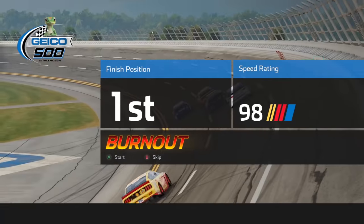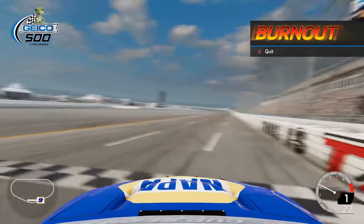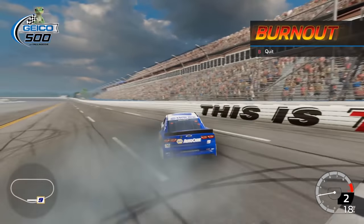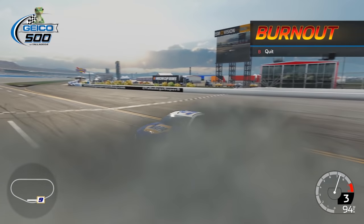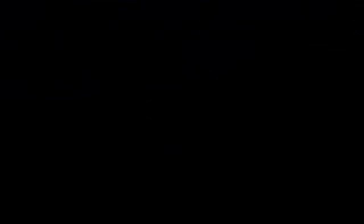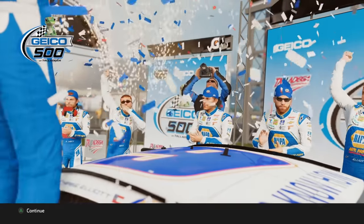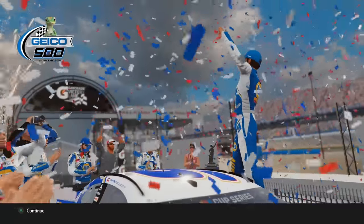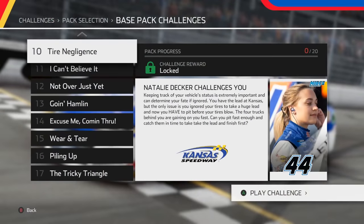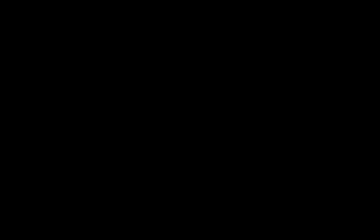So it looks like we get to do a burnout here. We only crashed like two people in the race, so I feel pretty confident about that. We're in the far chase view. I have to admit, that was still pretty satisfying. So do we get a victory lane, or what happens after the race? We won! It's a little blurry in the background — they need to turn the motion blur down a little bit. But still, nonetheless, that was pretty cool. I think there are some wreck avoidance challenges we might be able to do real quick.